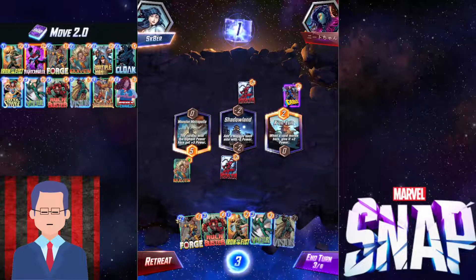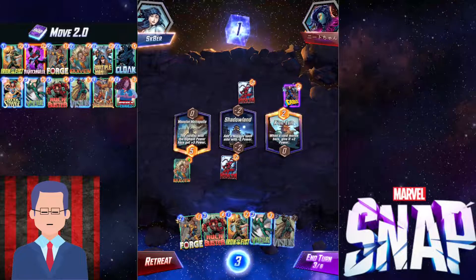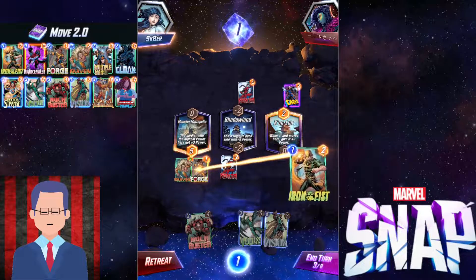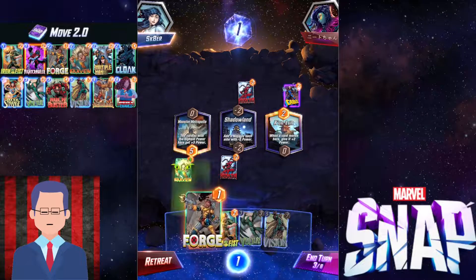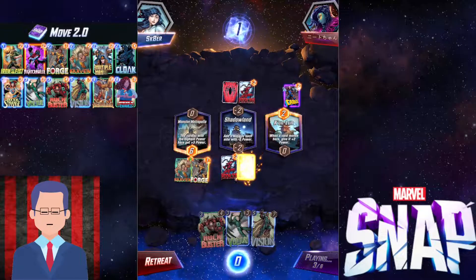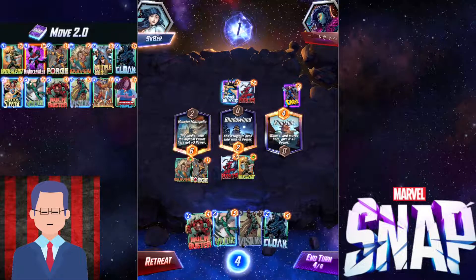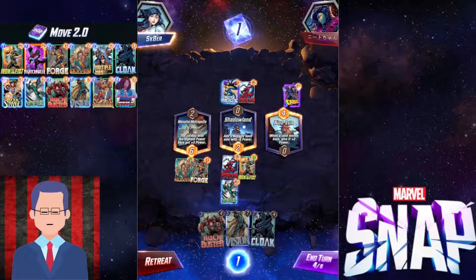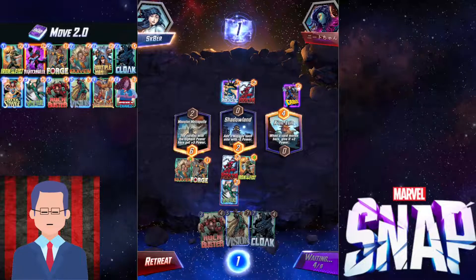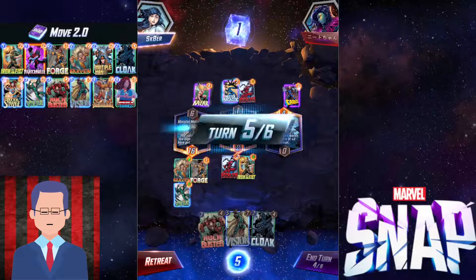I definitely want to Iron Fist with Vulture. What I could do here is Forge into Iron Fist, then next turn Vulture. I need to find a way to move to the right, but I also need to move stuff to the left as well — either way, there are two engines on the board now: Craven and Kun Lun. Remember this: if you play Iron Fist, the next card you play is going to be moved to the left. It doesn't matter which turn it is — you could play Iron Fist turn 1 and not play anything until turn 6, and that card is still gonna be moved. Better remember that — do not miss your Iron Fist, otherwise you're gonna look really stupid.